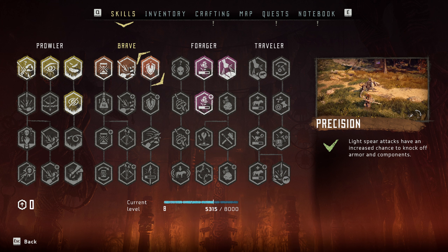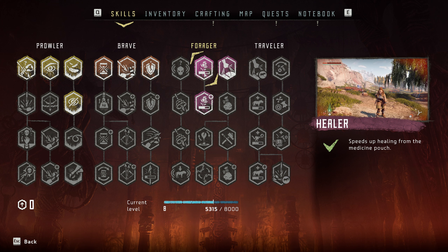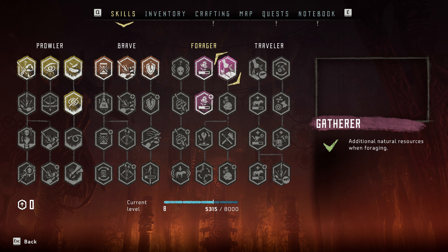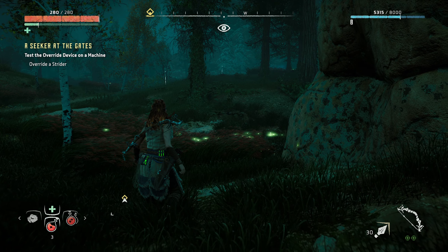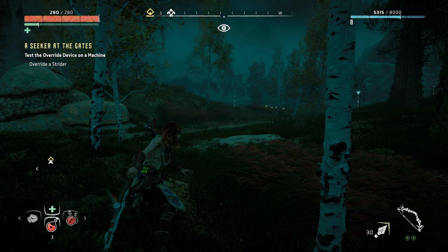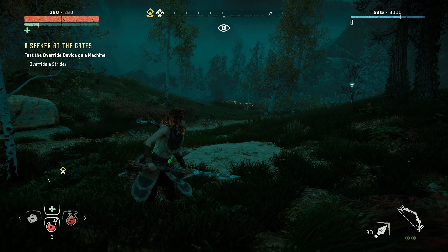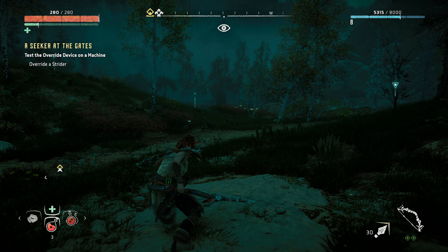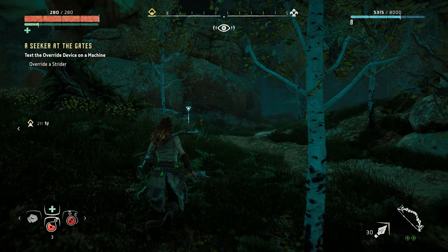I think I had some of these already. Light spear has an increased chance to knock off armor and components — I don't know if I had added that one. I did add one that speeds up healing from the medicine pouch, and I got doubles the capacity of the medicine pouch. So that was a skill I added there. I also found out that there's a heavy melee attack — I can do a light attack with the spear, but if I hold shift while doing that, look at this — I do a powerful melee attack. I didn't know I could do that. That's very cool.